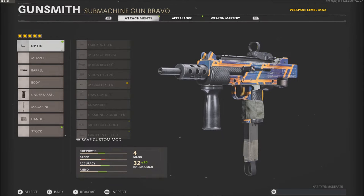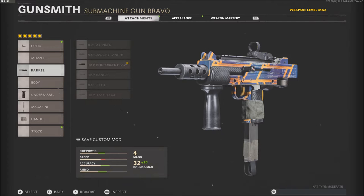This gun, honestly, very good. I had never seen anyone use it and I actually enjoyed this gun. So I used a Microflex LED — you don't need to use one if you don't want to, but I use it. The Reinforced Heavy, the Foregrip, the drum or the 55-round mag, Fast Mag, and then the Airborne Elastic Route.